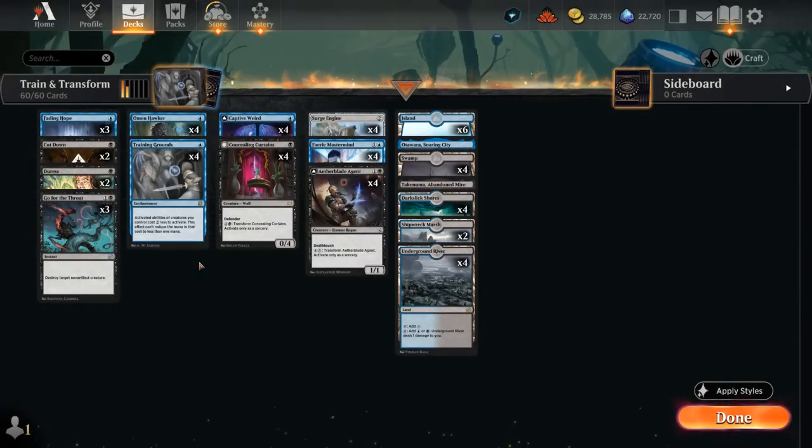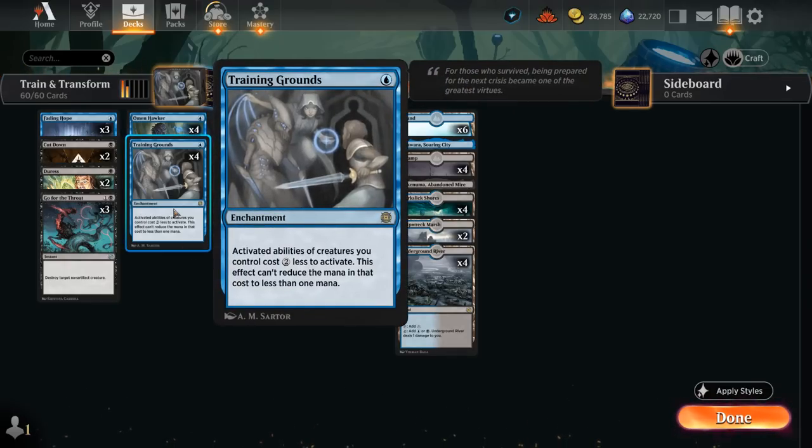Hello and welcome to another Standard Games video. Today we're taking a look at a Blue-Black Training Grounds deck. This is a card that incentivizes us to play a whole bunch of creatures that have activated abilities, since we can discount them by 2 generic mana, but this effect cannot reduce the mana cost to less than 1 mana.